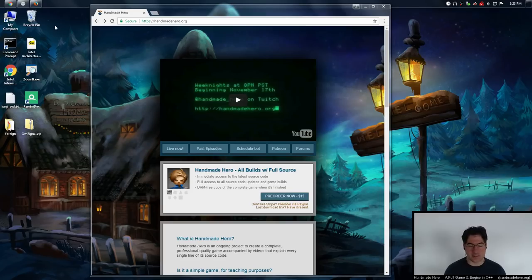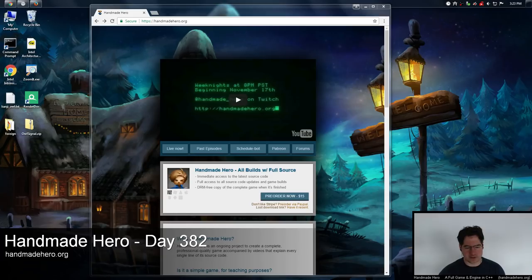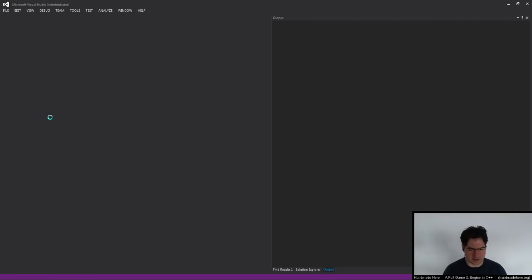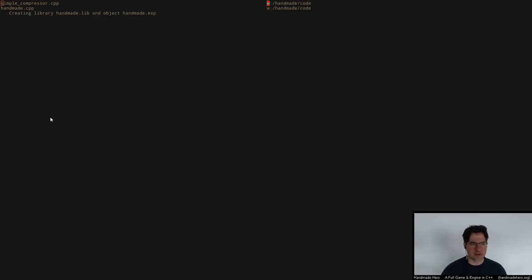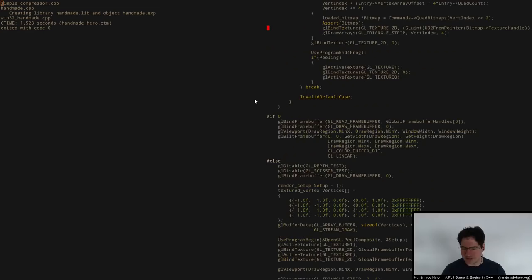That's the position we find ourselves in today, but fortunately the depth-peeling part went relatively smoothly — that's probably the more complicated one to debug. Here we're just dealing with taking two color buffers and merging them together, so hopefully this won't be particularly complicated. If you're starting debugging with me today, this is day 382, so you'll want to start with day 381 source code. Let's take a look at where we left things. Basically what we're seeing is a black screen when we run the final composite as it's currently written. That's the bug — we're not seeing anything, so something fundamental is wrong with that call.